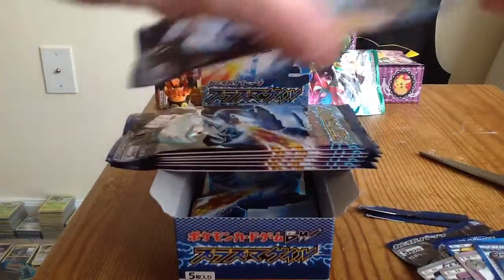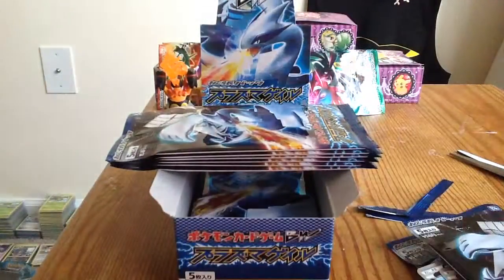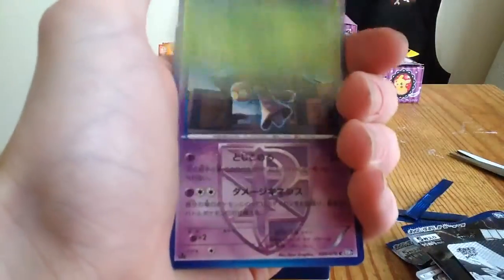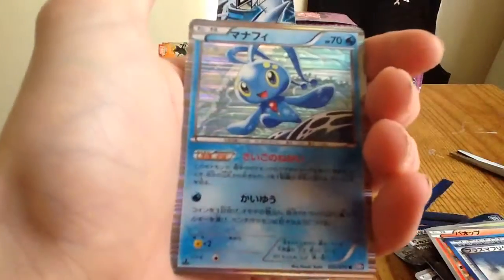With the trainers and all that, it's got one of the biggest sets of trainers, but no set will ever beat Base Set with the trainers — oh my god, it's ridiculous. So that was Turtwig, Behemee, Panzer, Plasma Frigate, and a Manaphy Holo. Sweet!